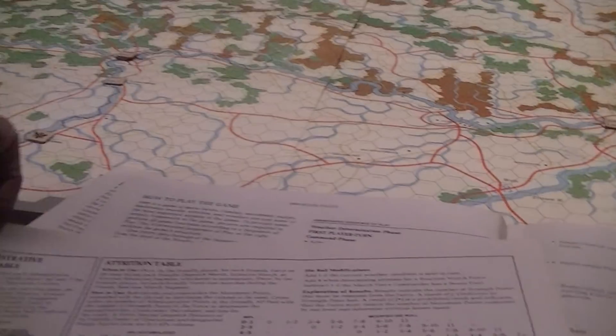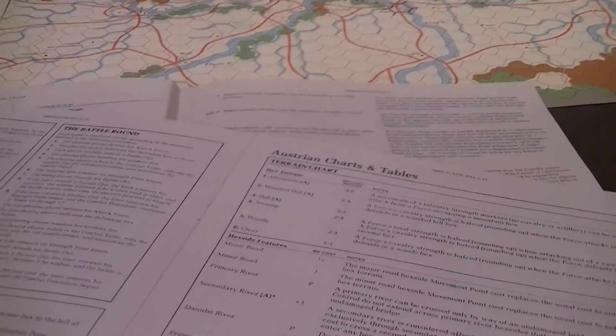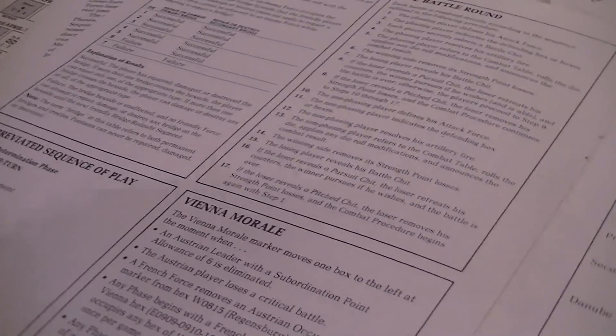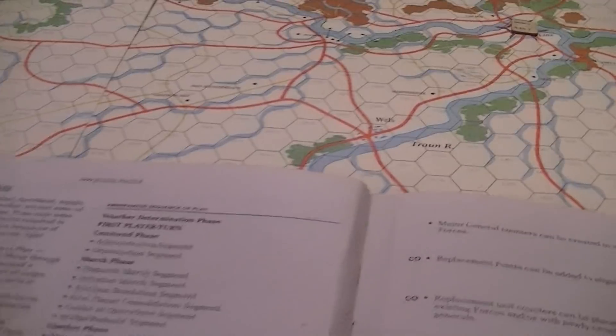There are lots of charts and tables in this game — movement costs and various reminders that are very helpful. The French have an equivalent chart, and each side has its scenario chart with additional summary, setup, and reinforcements. This does not contain all of the setup instructions — there's about a small paragraph on each of these scenarios that is necessary in the rulebook itself.